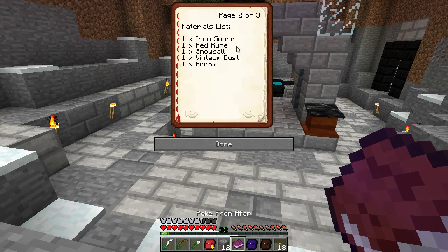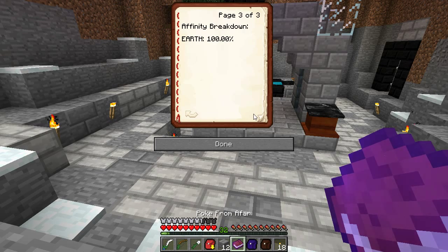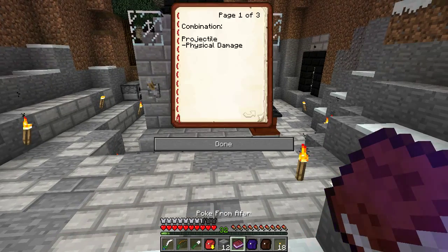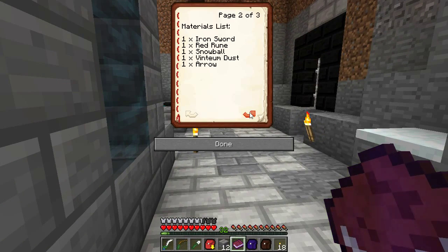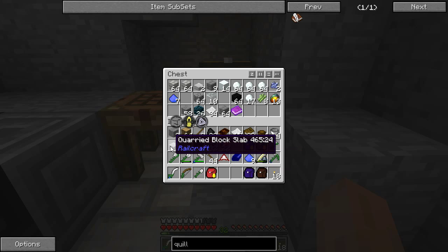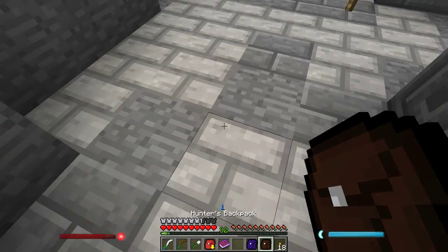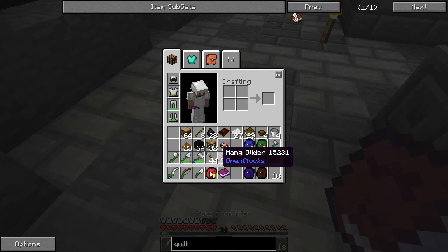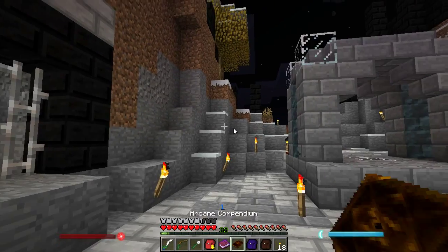It needs an iron sword, a red rune, a snowball, Vintium dust, and an arrow. It has an affinity breakdown of Earth. So I need an iron sword, a red rune — I don't know how to make that — I have Vintium dust. Those are the arrows crafted by Tinker's Construct, so I need to get a regular arrow. Snowball is easy. Red rune, red rune — where's my book? Red runes: how do I make runes?